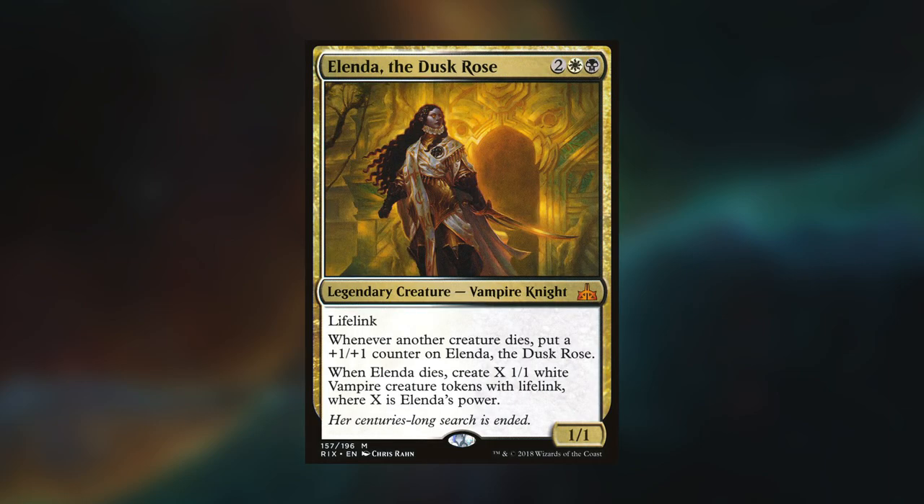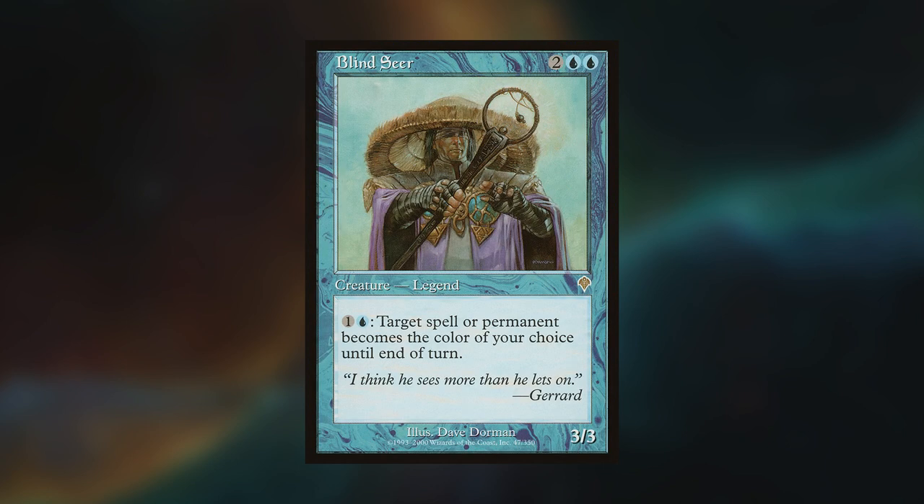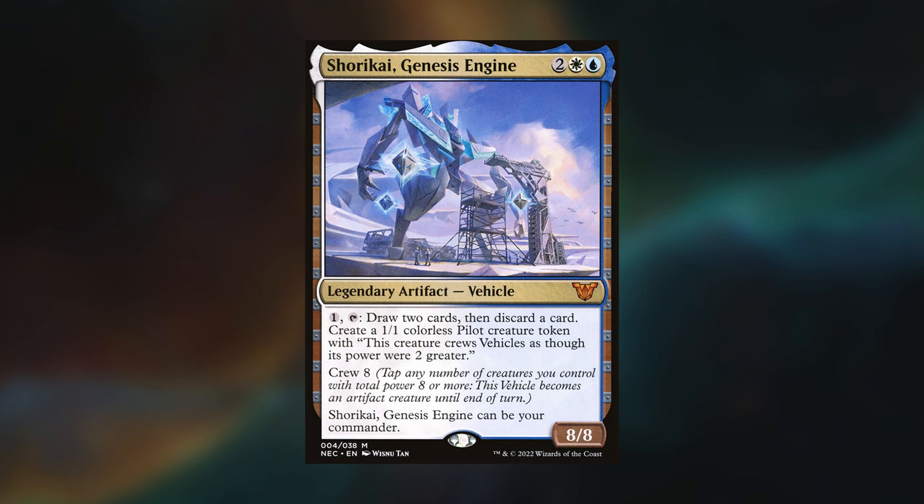Hey gang and welcome back. Today's game features Mark, Derek, and Chris, with Mark playing Elenda of the Dustcrows, Derek playing Kataki Wars Rage, Chris playing Blind Seer, and I am playing once more my Shorakai Genesis engine. Because it was filmed in the studio we didn't keep opening hands, but Derek wins the die roll and starts us off.